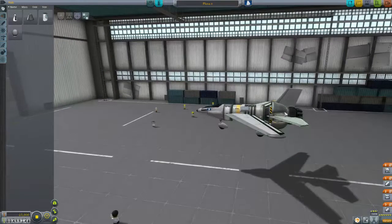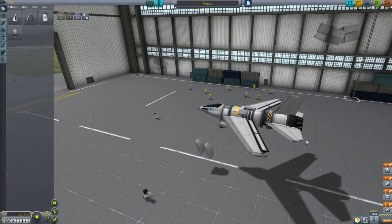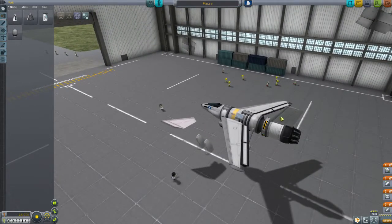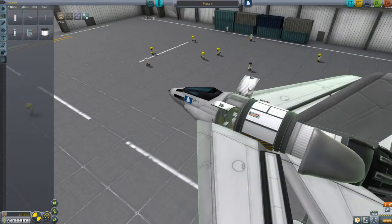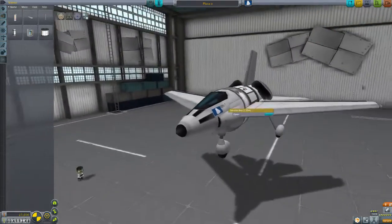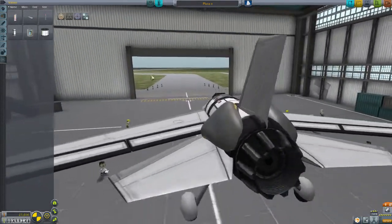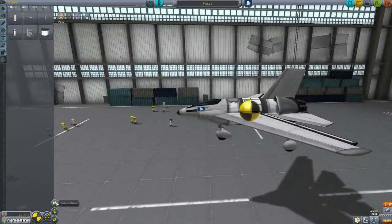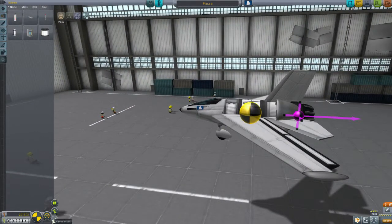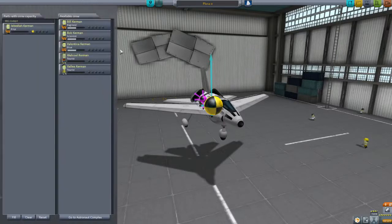I think we just get this one done. Right, let's redesign this ship a little bit. I'll have another two of those as well — that should be all we need. Alright, let's check: centre of mass, centre of thrust, centre of lift. That is a genuine good little jet fighter.